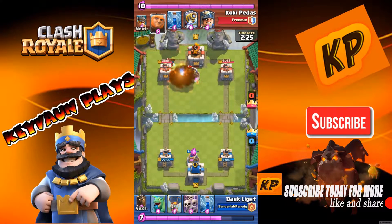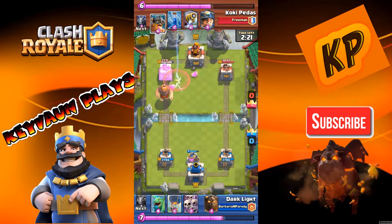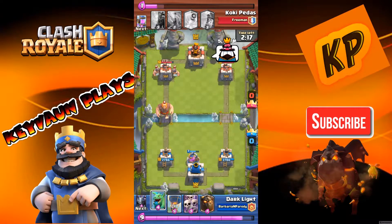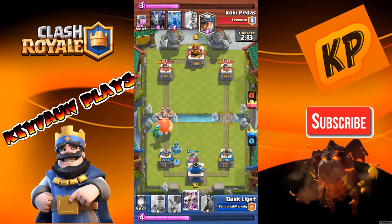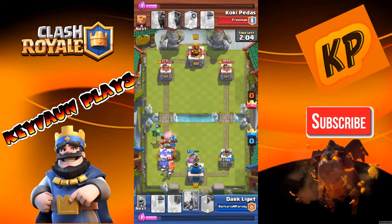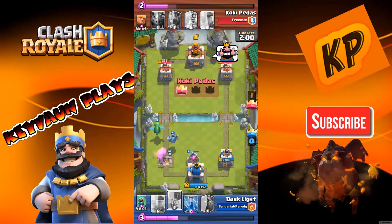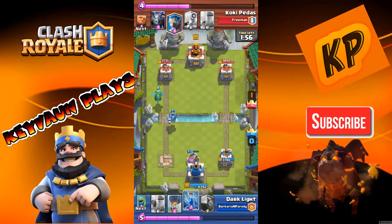He puts his Giant down and I zap the Ice Wizard and Elixir Collector near the tower. He puts Elite Barbarians down at level 12, which wasn't surprising. I put my Skeleton Army down but he also put a Miner down — I did a terrible placement with the Skeleton Army, he zapped it, and I was screwed.